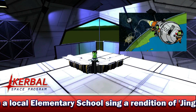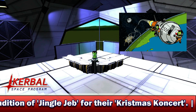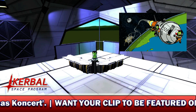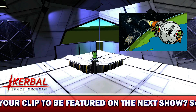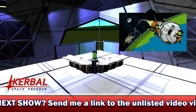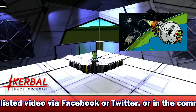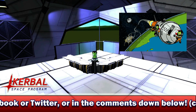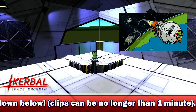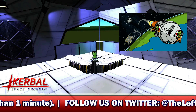With Kerbal Experience, Squad are also overhauling the contract system. They are implementing the Fine Print mod into the stock game, similar to what they did with the Hawk Jet Space Plane Plus mod back in 0.25. I think this is a really good idea. I haven't installed Fine Print personally because I like to keep career mode pure and only use parts mods, but from what I've seen, implementing this mod is going to be a really good idea as it adds an extra layer of diversity compared to the existing contracts.